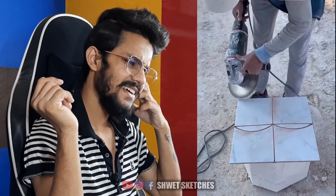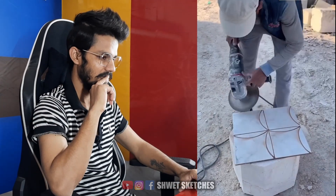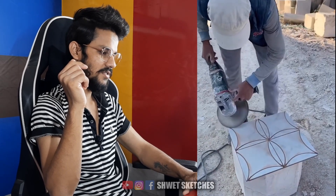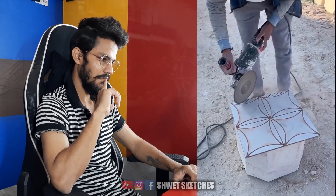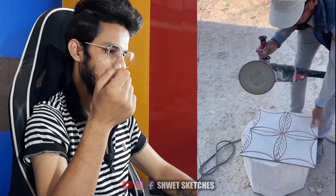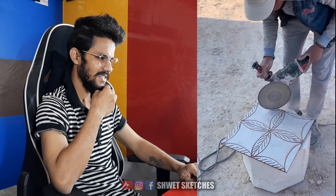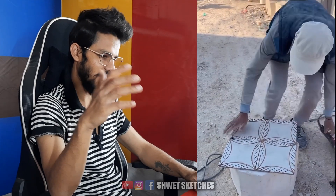This guy is just using a cutter on four pieces of tiles, adding some designs. What type of design is that and what's the use of that? Again the same designs — he's going to make four designs with it. It's tough to do this type of thing because it's not reversible; if you've done something it's over, or if you break the tiles it's over. I can say that is basic design — looks cool, not that great, but that's okay.